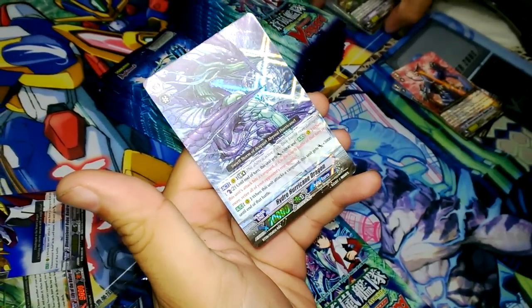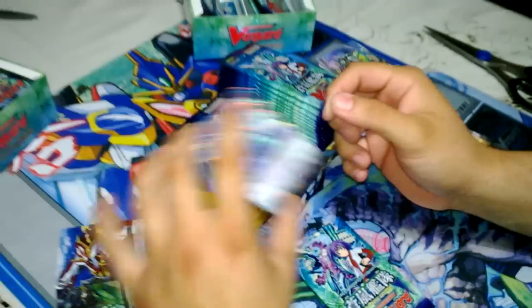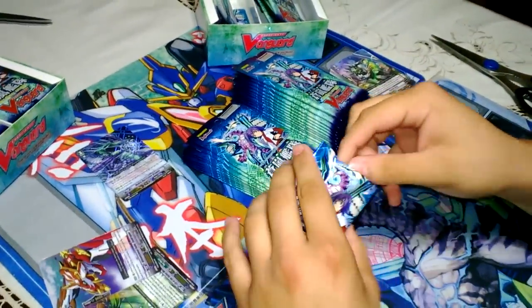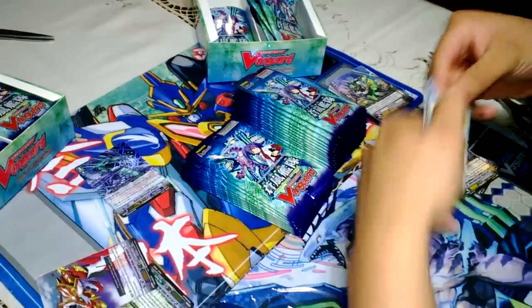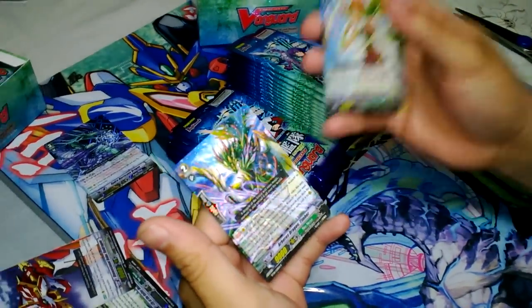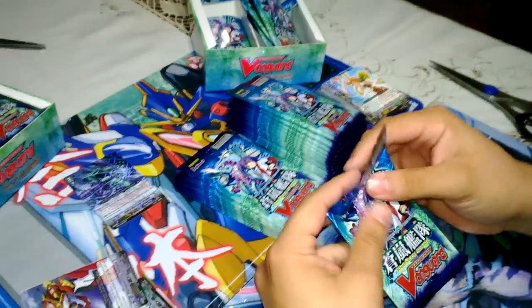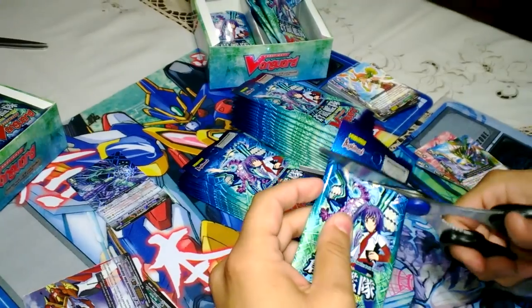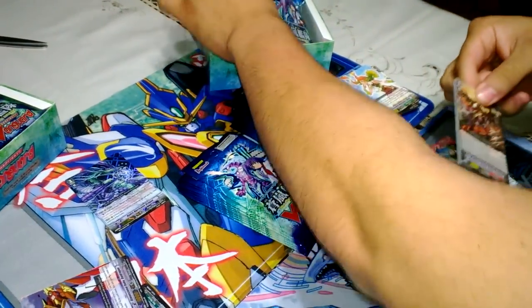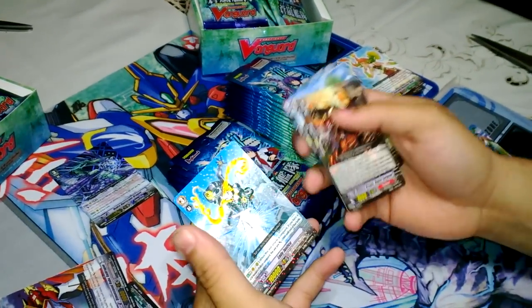Hydro Hurricane Dragon: Lumen Break, four counterblast two. When it's the fourth attack and it hits vanguard, you retire all rear guards. It's decent but it needs to be the fourth attack — same thing as Maelstrom. Common, common, common, and the grade two Abrus Dragon — good for a Neo Nectar dragon deck. Those Neo Nectars are actually pretty crazy.